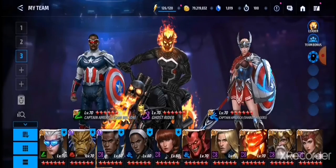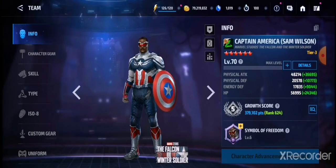Coming in at number two is Falcon. You can build Falcon in two ways. If you want to focus on PvP content like Tournament of Power and Alliance Conquest, you can give him a CDP of Regen, or maybe a CDP of Creed would be better.